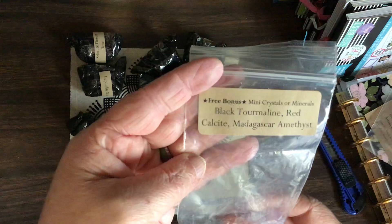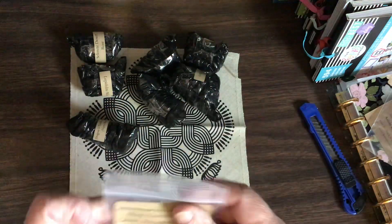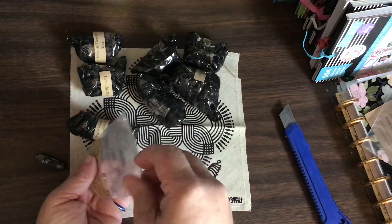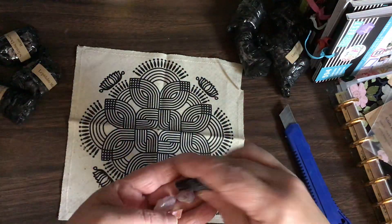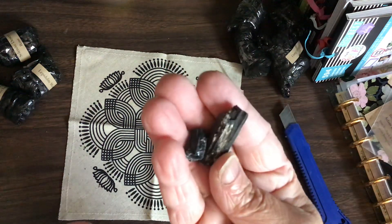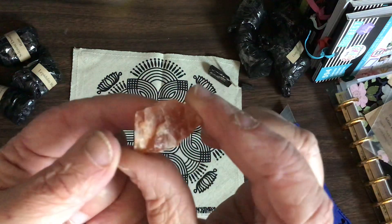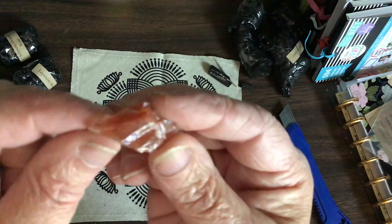The mini bonus crystals are: black tourmaline, red calcite, and Madagascar amethyst. Okay, let's get these all out. This is the black tourmaline, which is one of my favorites. This is the red calcite — I love the feel of calcite.